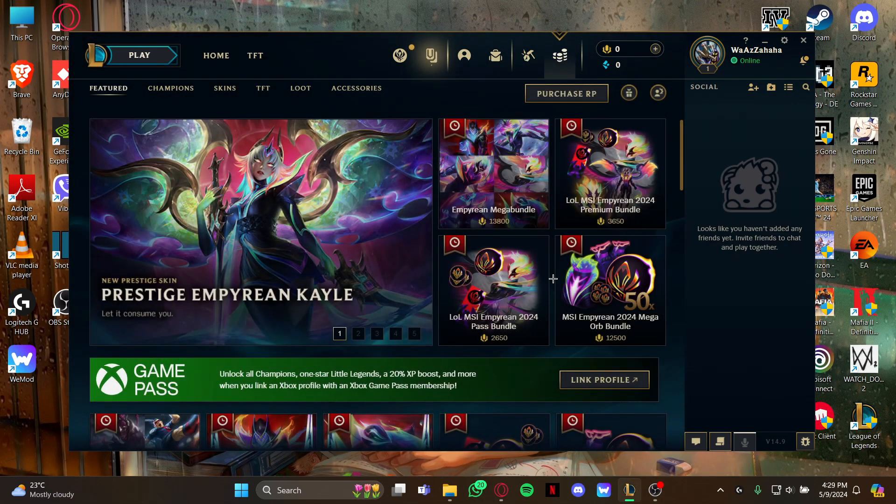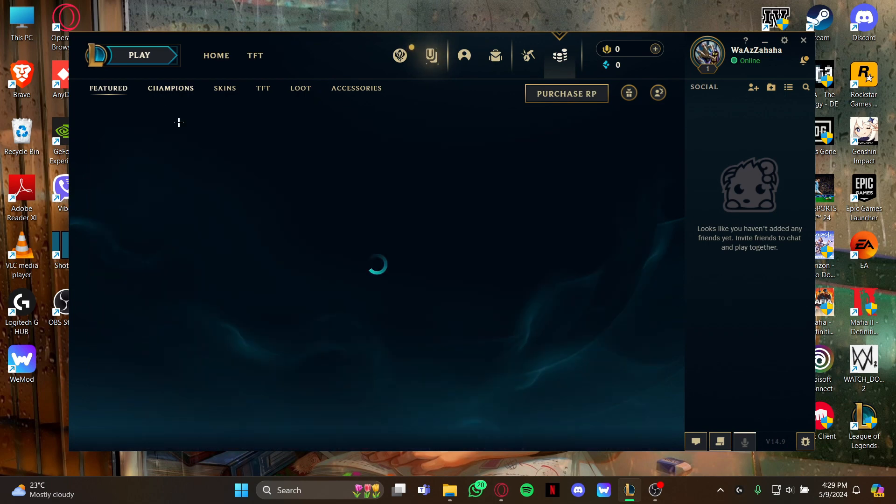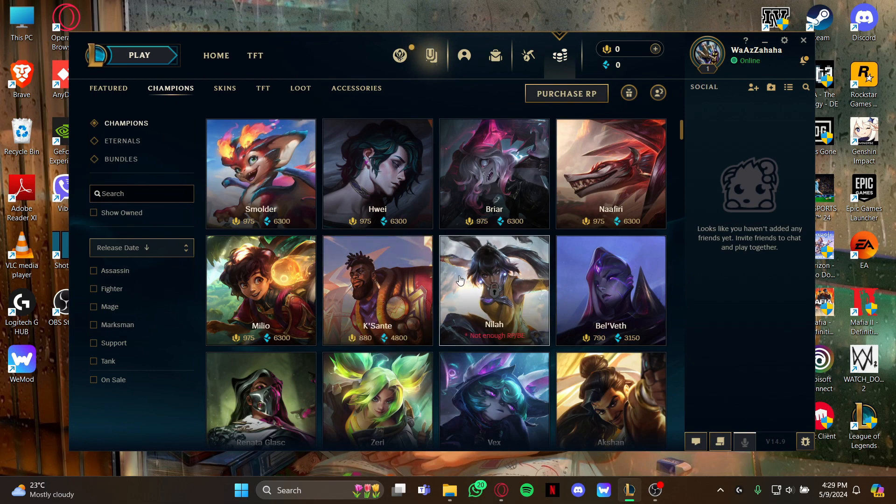As you open the store page, all you gotta do is look at your left where you can see the champion section. Just select it, and as you open this champion page, all you gotta do is proceed to the next step.